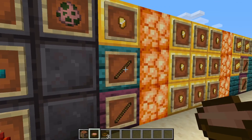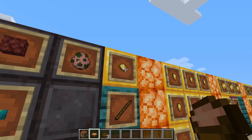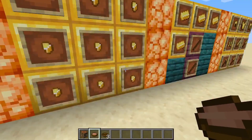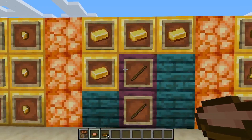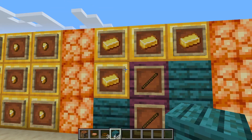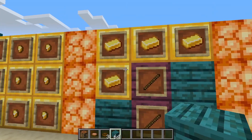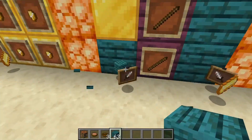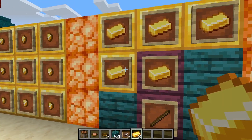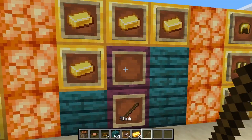Another suggestion — this one isn't the greatest because you're limited to gold tools — but from zombie pigmen you can get gold nuggets and gold swords sometimes. You can craft nine gold nuggets into one gold ingot, which can be used to craft many things: a pickaxe, an axe, a hoe, a sword. You can do all that cool stuff using only nether resources.